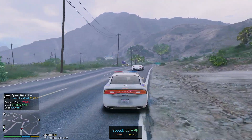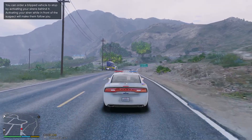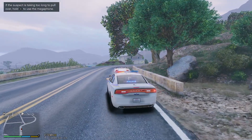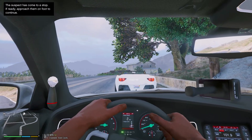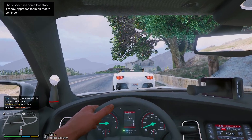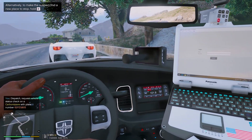This guy went by at 77 in a 60, so we're going to go ahead and light him up. He's pulling over — it took him a little while, but he is stopped. First thing we're going to do is run his license plate with dispatch to see if we have any hits on it.